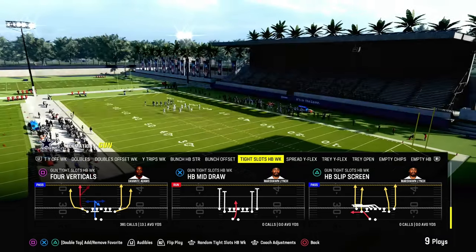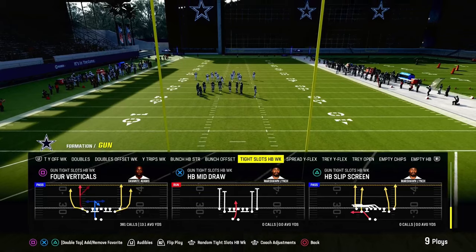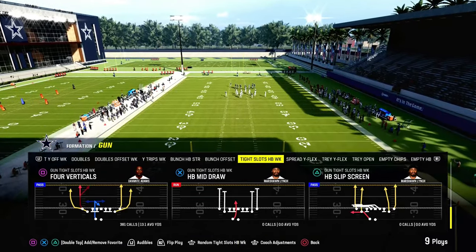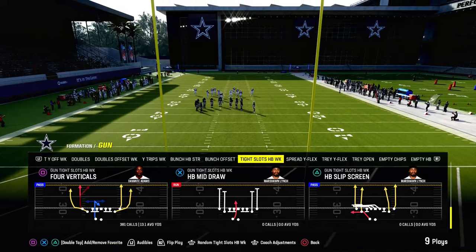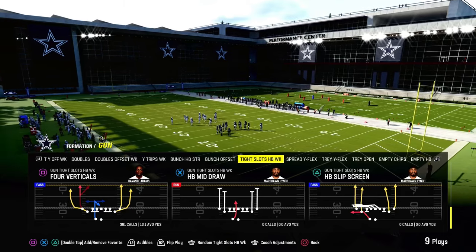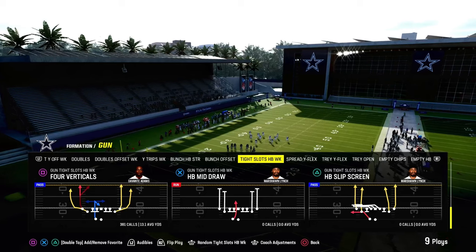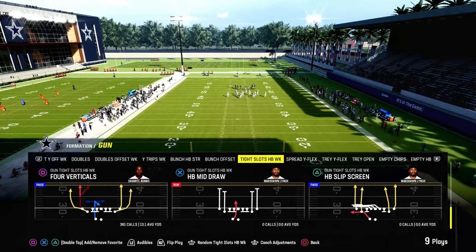We're going to show it to you out of four verticals in the tight slots halfback week. This exact play is also available in the Bears offensive playbook if you utilize the live playbook feature in your settings and equip the Bears playbook in Madden. We're actually going to be releasing a full ebook on the Bears offense — it's going to be the most comprehensive ebook we've dropped all season. Check out our Jets ebook and Bengals ebook on the Patreon, as it combines the Bunch Strong Offset and the tight slots halfback week. Tight slots halfback week has been one of the best formations in Madden for the last three or four years, and is really good again this year.